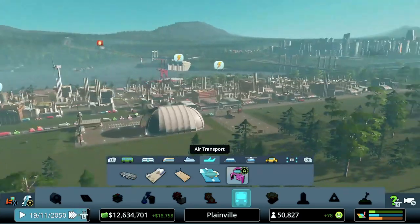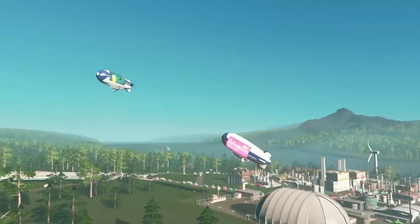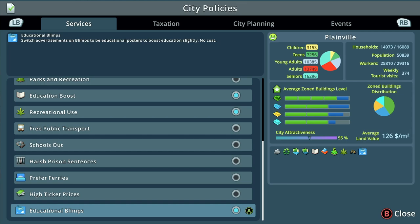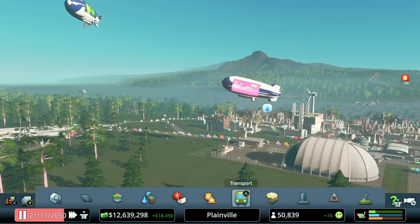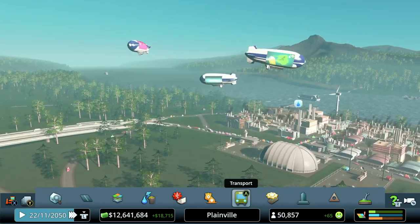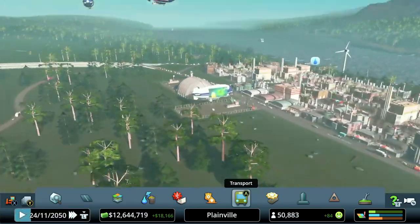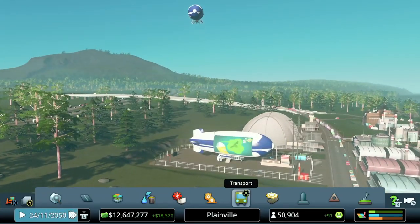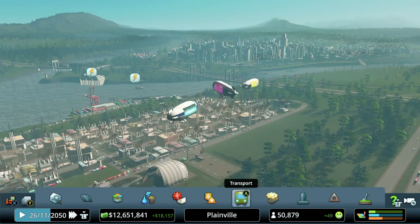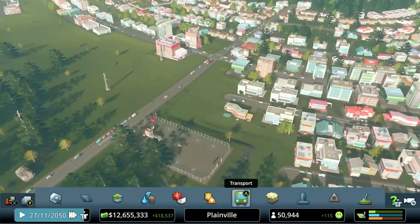We'll create a line from stop to stop and back, and pretty much right away we'll see those blimps spawning and piling up at the station. Let's play it at three times speed. You'll notice the advertisements on the side of the blimps. If we switch to educational blimps, there's no cost to boost education — that seems like a no-brainer unless you really want to see the ads.